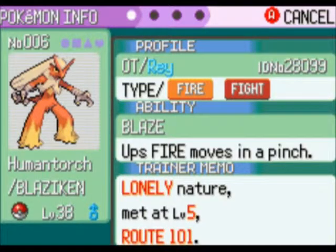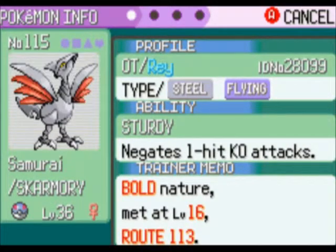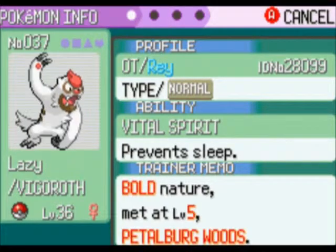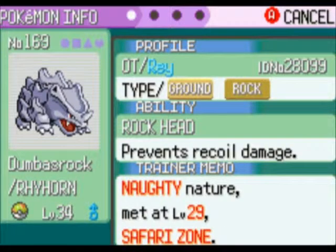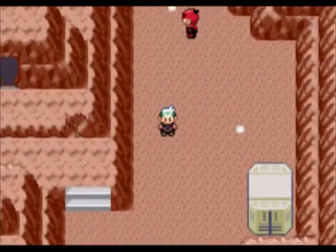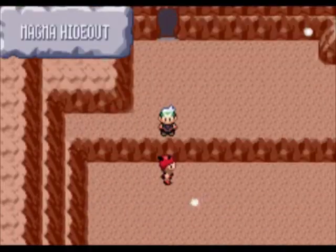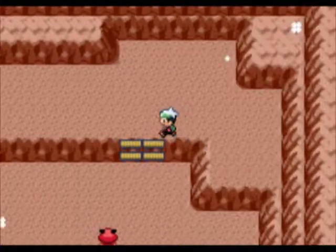By the way, here's a look at my team. Human Forge at 38, Samurai at 36, Speed at 36, Devon at 36, Lazy at 36, and DumbAsRock at 34. DumbAsRock is our newest member to the team.